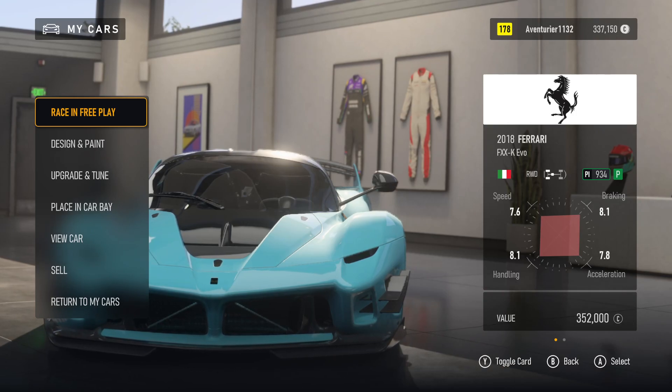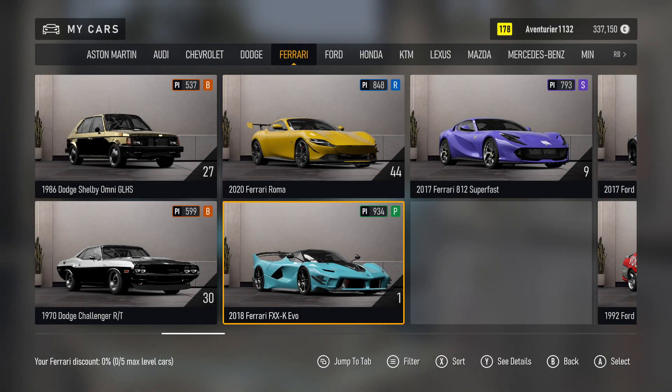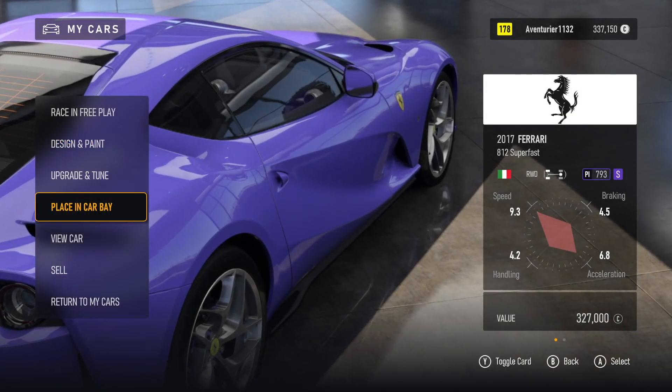My Cars. Aventurier. Design and Paint. 2 of — Car Columns. 2020 Ferrari Roma. 2000. Car Column 7, 7 of 19. Value Selector: 2017 Ferrari 812 Superfast. Car Level. Changing Car. Loading. Upgrade, Placing, View Car. 5 of 7.